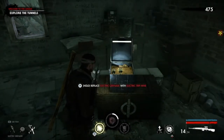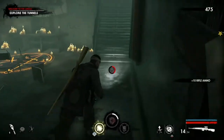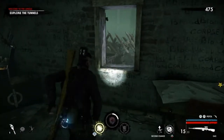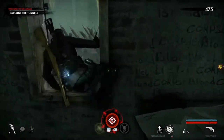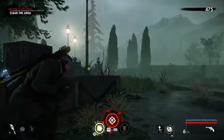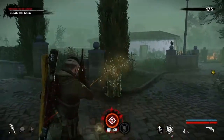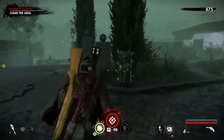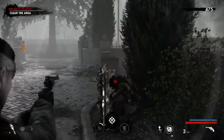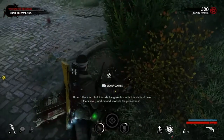What can I swap? Let's get the electric shrimp on because I haven't had any of those in a while. Load all your weapons before going into another area - that's the main thing you don't ever want to forget. Clear the area. Grenadier spotted. Grenadier? I'm going to call it a Grenadier. There is a hatch inside the greenhouse that leads back into the tide and around towards the planetarium.